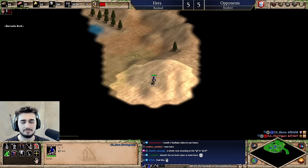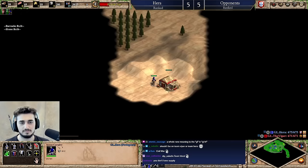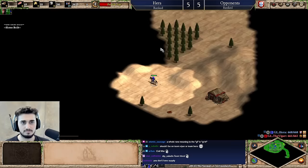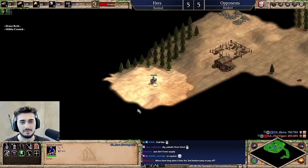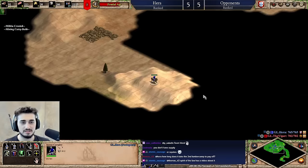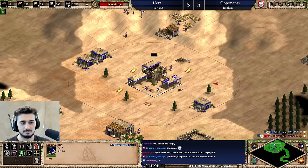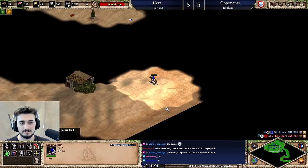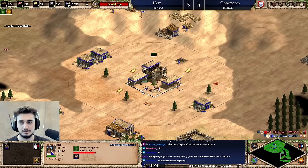Generally speaking in an extended feudal you definitely want to have two lumber camps. I'm going to hide the militia so he doesn't suspect anything. Viper, don't suspect — there's nothing to see, Viper go somewhere else, Viper stop chasing my militia. Okay maybe he thinks I'm just quick walling, maybe I'm really bad at quick walling so maybe he thought that was an attempt at quick walling — I think we got him. I took him off my scent. He doesn't suspect a thing, not at all.